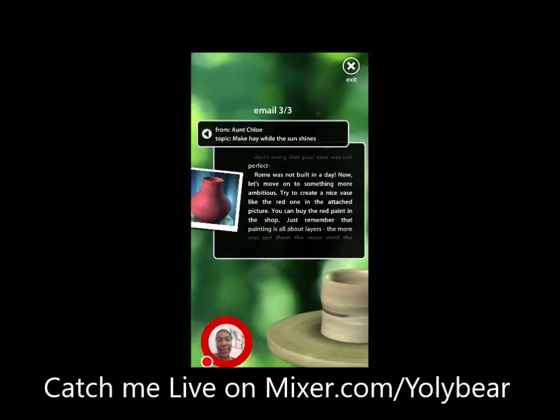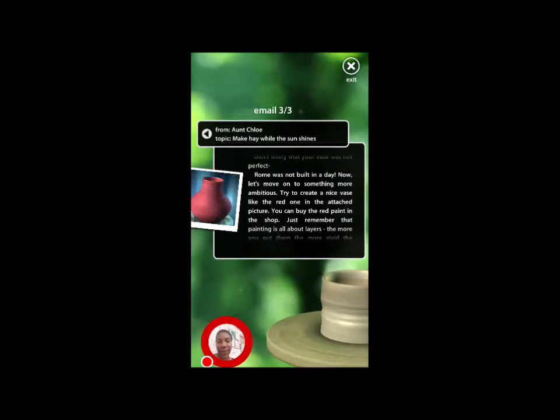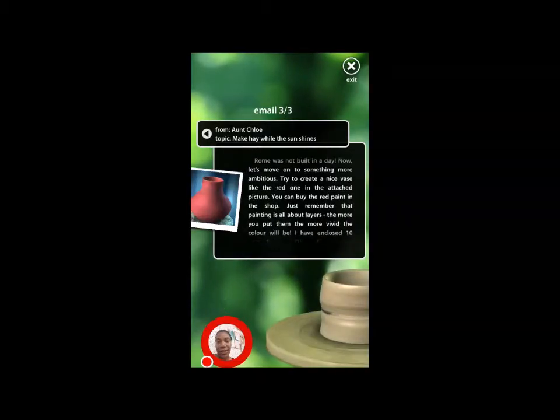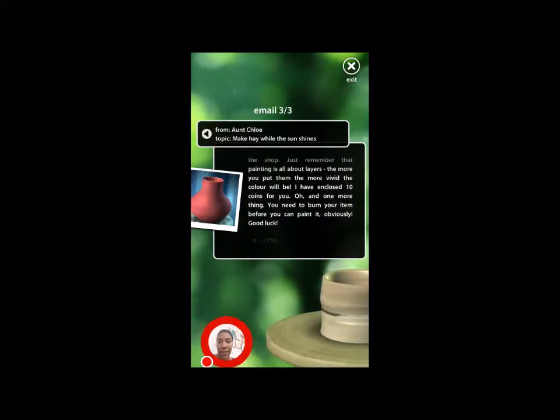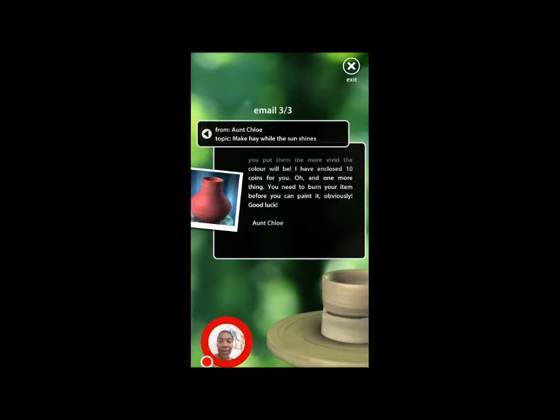Try to create a nice vase like the red one attached in the picture. You can buy red paint in the shop. Just remember that painting is all about layers — the more you put on them, the more vivid the color will be. I have enclosed 10 coins for you. One more thing: you need to burn it. Burn your item before you can paint it, obviously. Good luck, Aunt Keir.